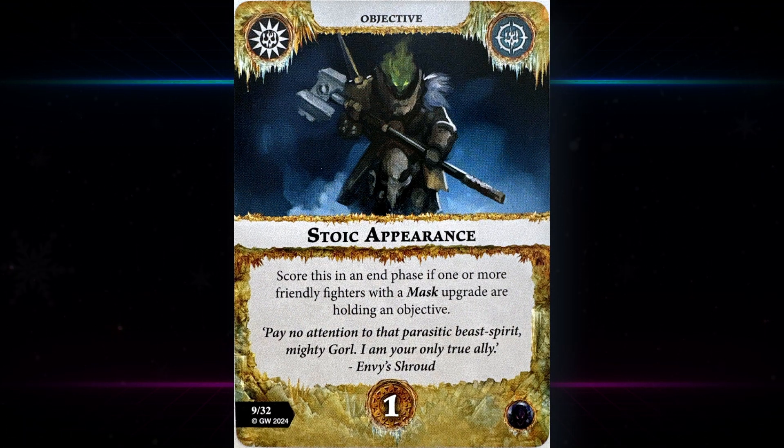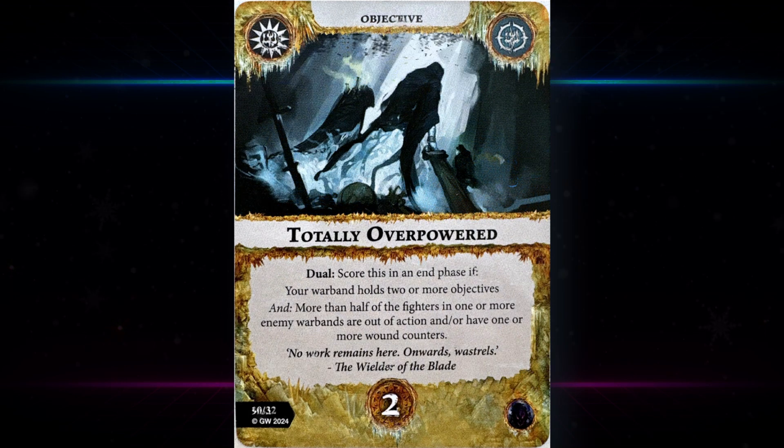Stoic Appearance scores in an end phase if one or more friendly fighters with a mask upgrade are holding an objective. That's pretty easy, not terribly interesting, but probably something that will be happening. You would probably need to take at least three or four mask upgrades in the deck to reliably score it.